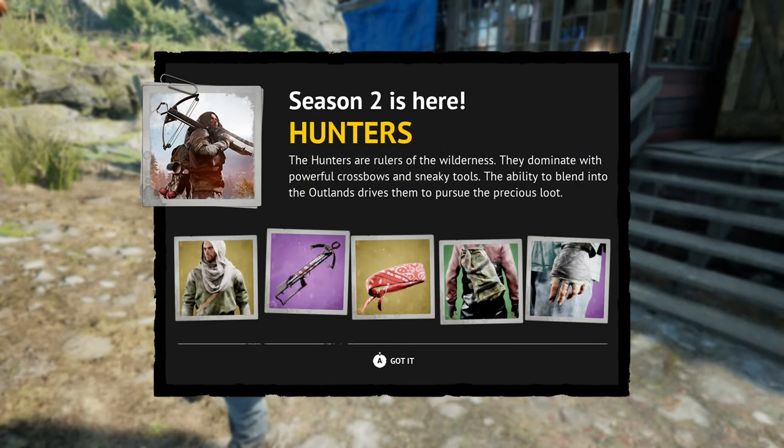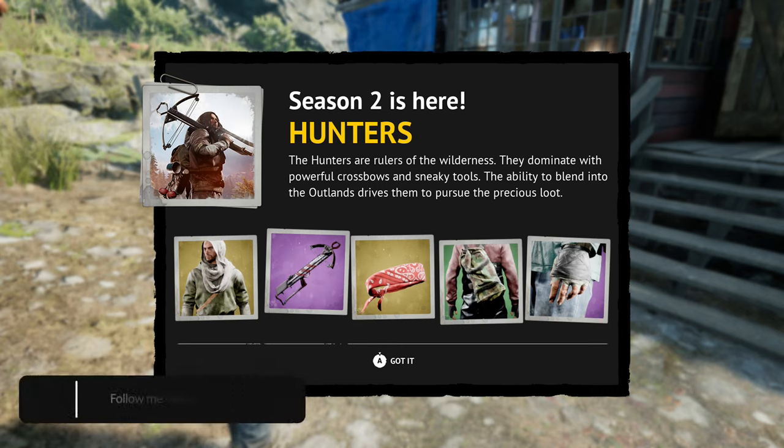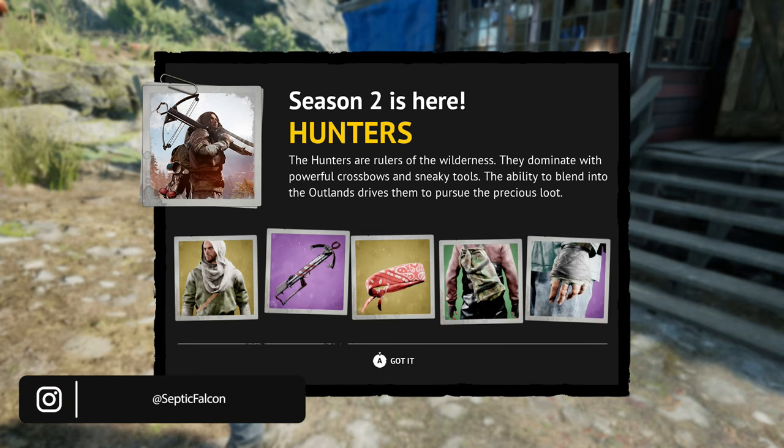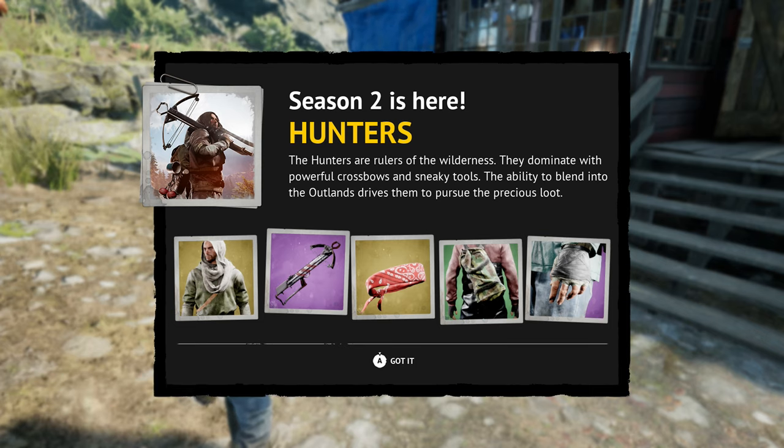Welcome to the video, ladies and gentlemen, friends all around the world. We're checking out Vigor Season Two. We have some new weapons: the crossbow, Mosin Nagant, and the John, which is a combat knife. There are loads of new customizations, new clothing, an in-game price drop, bullet penetration revision, and character camera and combat polish — always good to have room for polish.